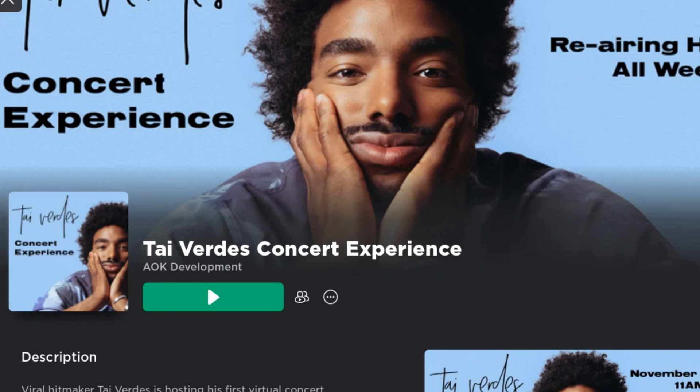Hey there, welcome back to another video on this channel. Based on the title of today's video, I'm going to show you guys how you can get free items such as shades, a hat, and back accessories. The items are going to be really good, so all you guys have to do is join this game called Thai Awareness Concert Experience.